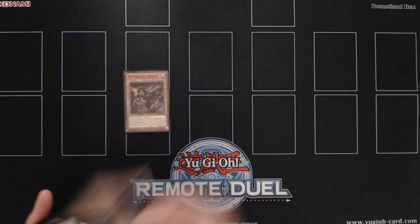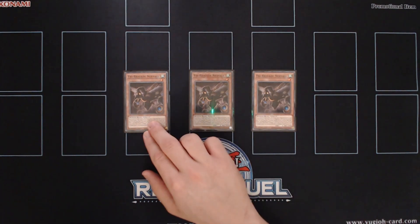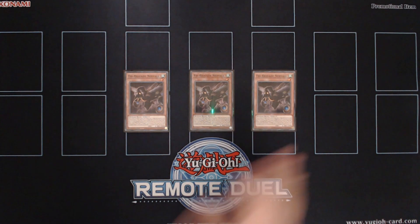Finishing off with the Tribrigade monsters, we play triple copies of Tribrigade Nerval. This card, when it's sent to the graveyard, can search any of the Tribrigade monsters that we need.